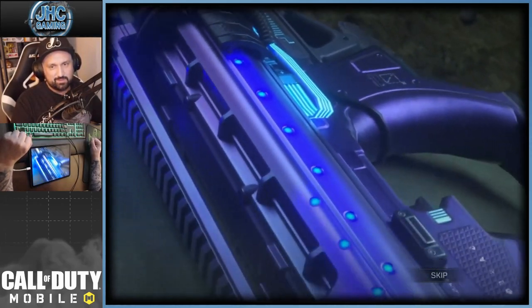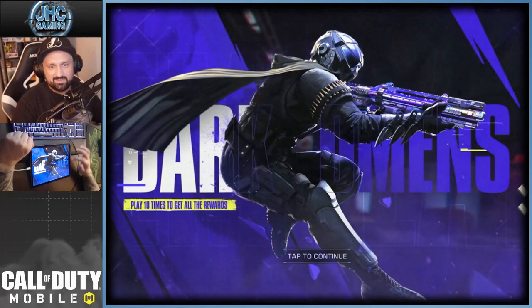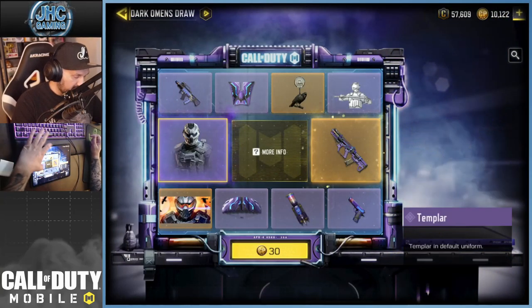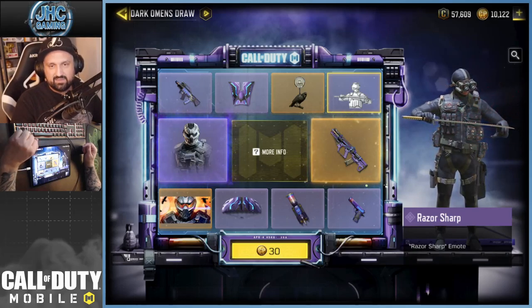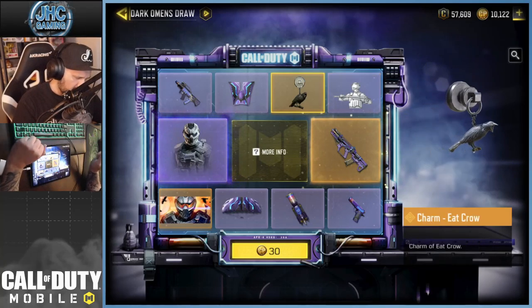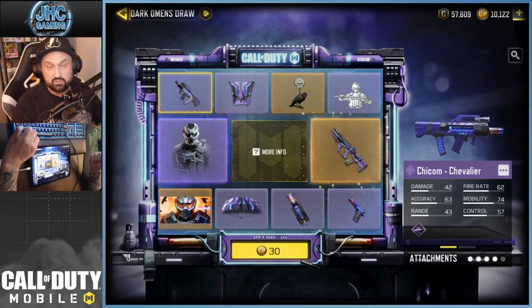The Templar is dope — that guy is looking awesome, purple colors, super futuristic. The kill effect is really cool. Play 10 times to unlock everything. We've got the AGR 556, the new Templar skin, an emote called Razor Sharp — if you guys like melee weapons, this is your emote. We also got a parachute wingsuit, the usual stuff, a crow charm which is a new legendary charm, and a calling card.